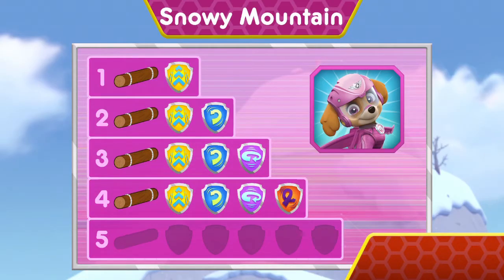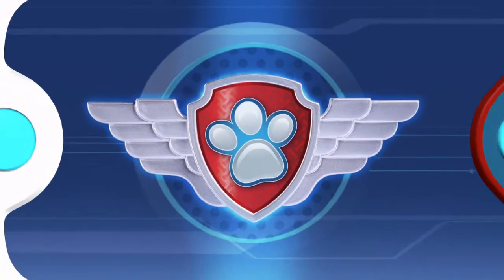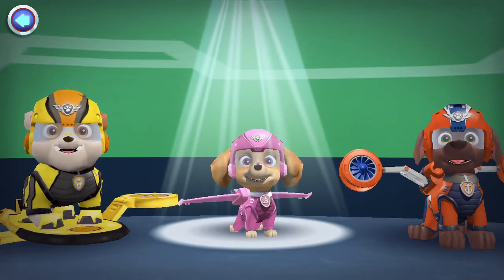Wow! You earned new badges! Way to go! We found speed boost! Alright! We collected the barrel roll! Way to go! We found 360 spin! Woohoo! We found the loop-de-loop! Way to go! We found front flip! You found the log! You found all of the logs to help Rocky build his raft! Move it! Show them what you got, that pup-pup stuff! Choose a pup to get the-